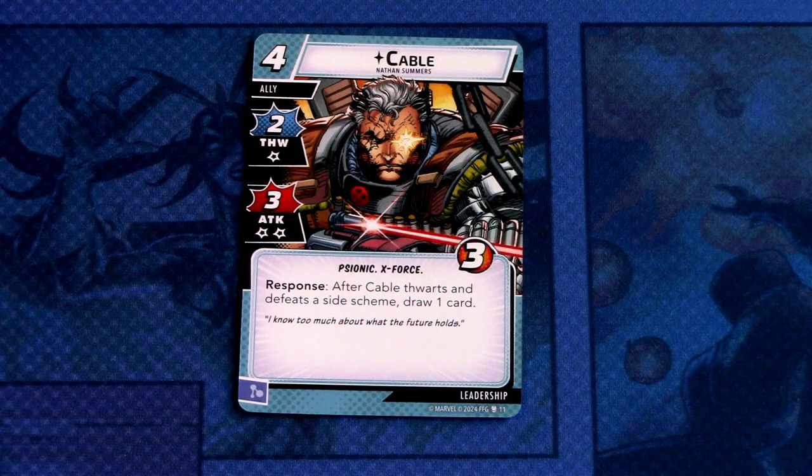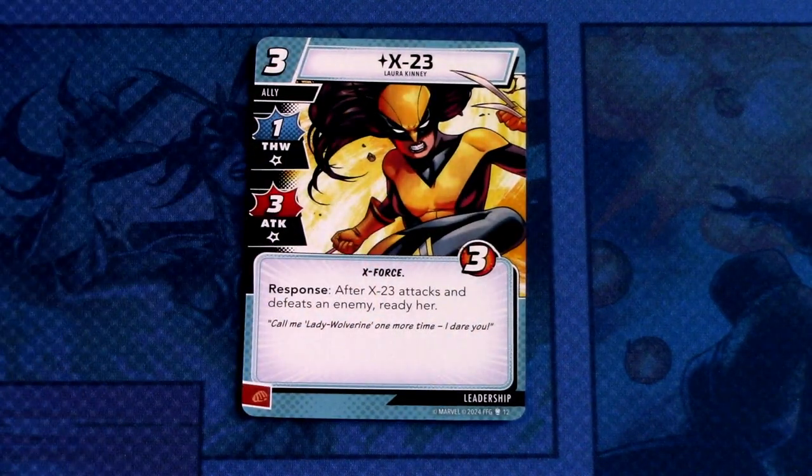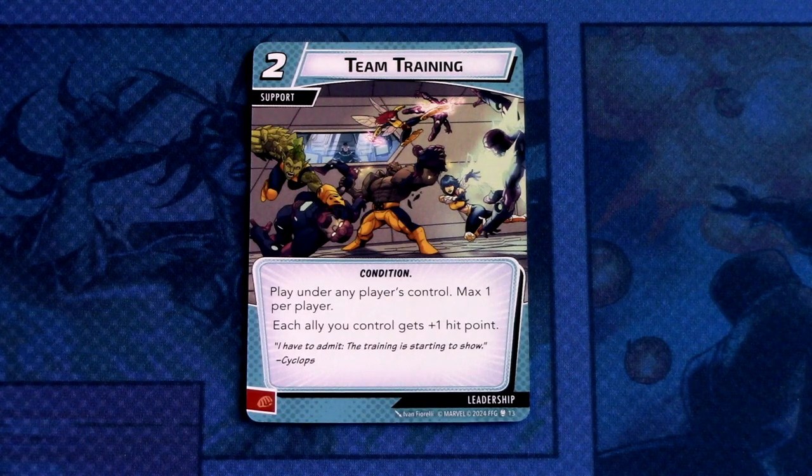Now we look into the Leadership cards. First, Cable — a four cost ally with two thwart and three attack with two consequential damage icons, Psionic and X-Force traits, three hit points. Response: after Cable thwarts and defeats a side scheme, draw one card. Committed as a mental resource. Next, X-23 — a three cost ally with one thwart and three attack, X-Force trait, three hit points. Response: after X-23 attacks and defeats an enemy, ready her. Committed as a physical resource. Then Team Training — a reprint: max one per player; each ally you control gets plus one hit point. Committed as a physical resource.